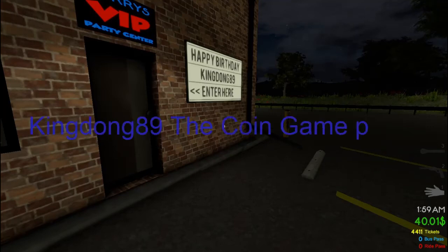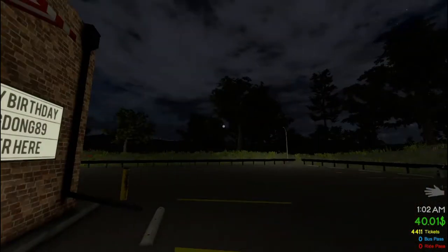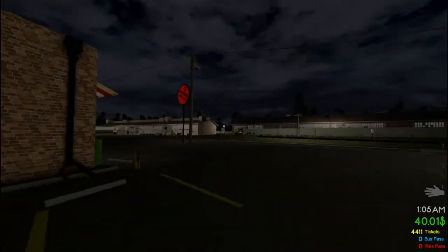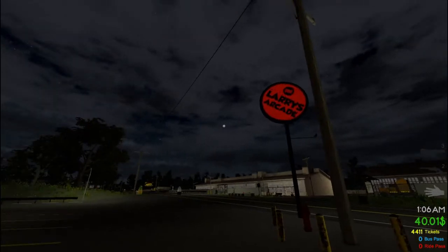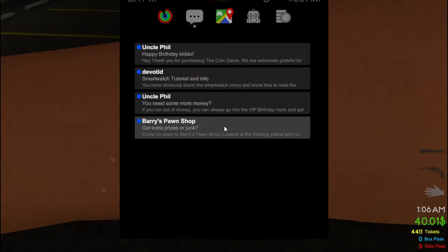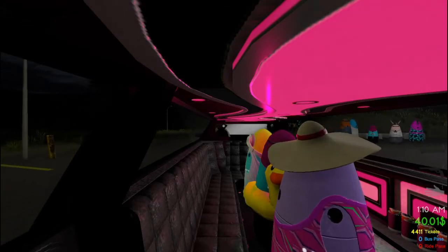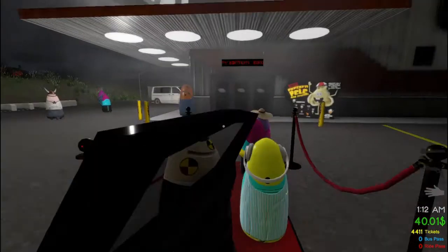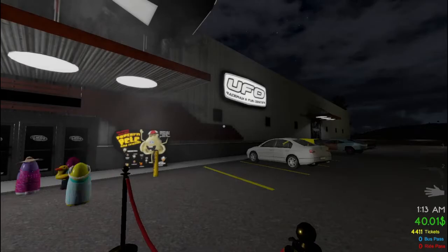Welcome back everybody to The Coin Game, it's King Dong. Last time we checked out Larry's VIP Party Center. This time we're going to take a walk around to the road — there's Larry's Arcade, there's the sign. I'm going to get our wristwatch up, which gives you a tutorial and background on what's going on in the game. If you click the map we're now going to check out the UFO Arcade. Click the UFO, we're going to call the limo — look at that, we're arriving in style!